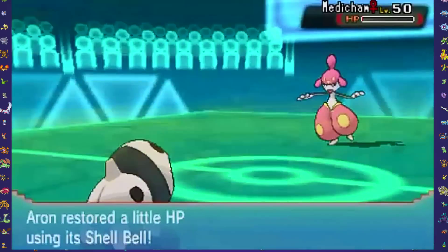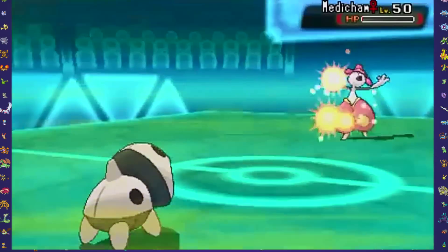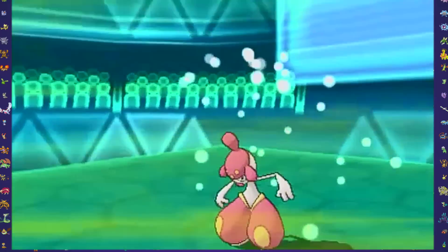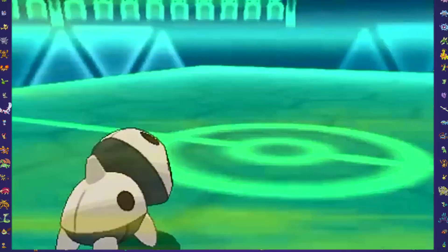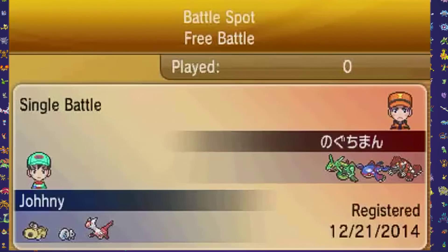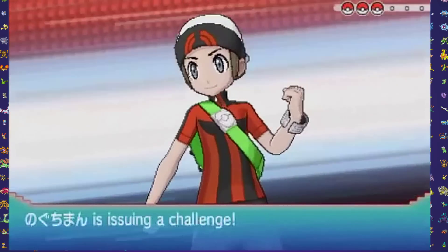I want to mention the way you can get this Pokemon: you have to breed them. You need a female Aron and a male Swampert that has Endeavor. Breed them together at the Pokemon Daycare and you should be set to go. Once you get that Aron, give it a Shell Bell and you'll be able to use this strategy.